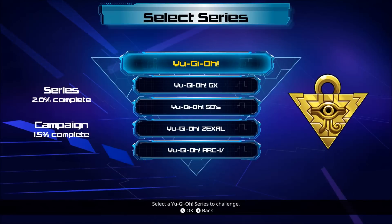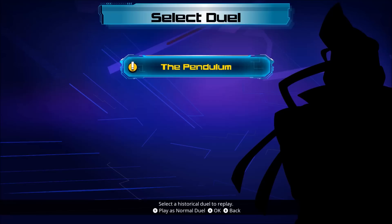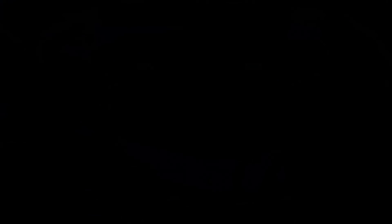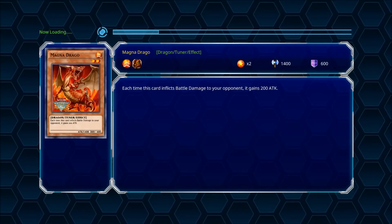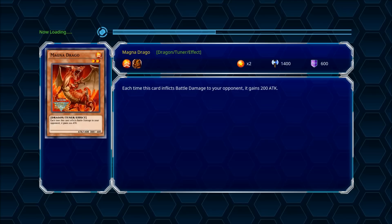So the campaign mode again. Now you can go to the ARC-V series — only one available. Basically the rest will come as DLC eventually. It's only been going on for over a year now, still fairly new. That's alright while we wait; I think there's more than enough dueling available.